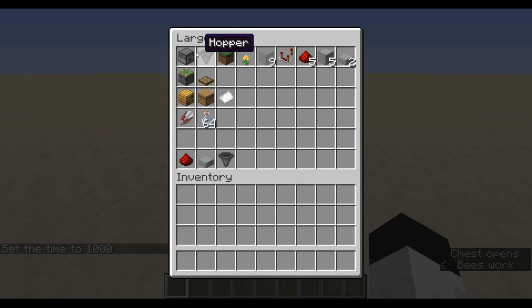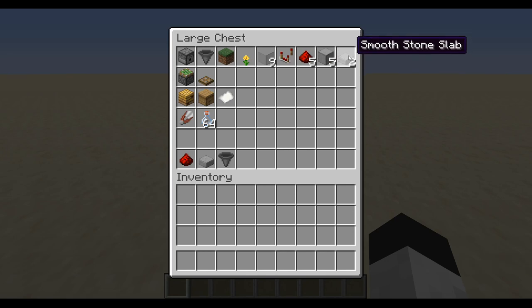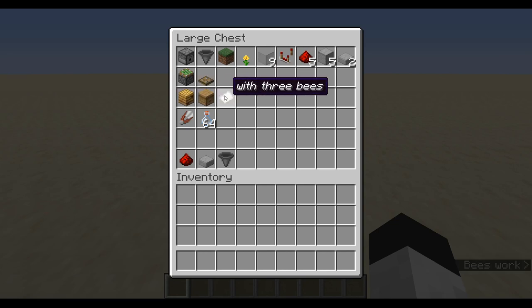To build this farm you'll need the following items — this is per slice. Per slice you'll need: a dispenser, one hopper, a grass block, a flower (one tall flower of your choosing), nine glass, a comparator, five redstone dust, five building blocks of your choice, two half slabs, a sticky piston, a trapdoor, and a beehive or bee nest that has at least three bees.